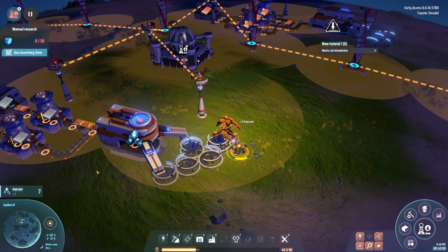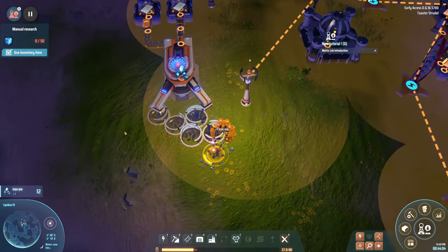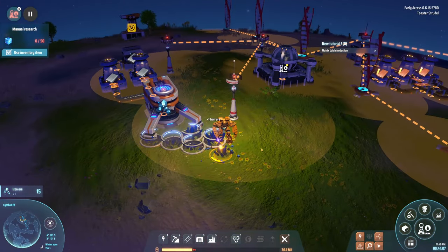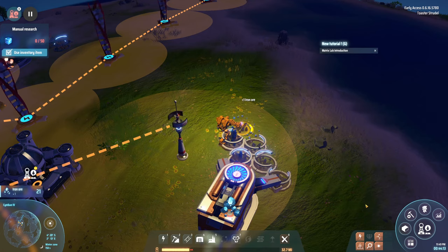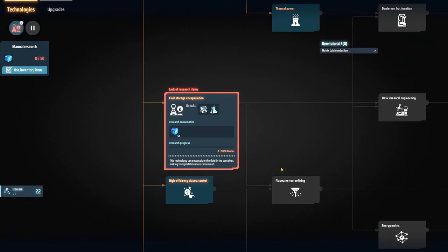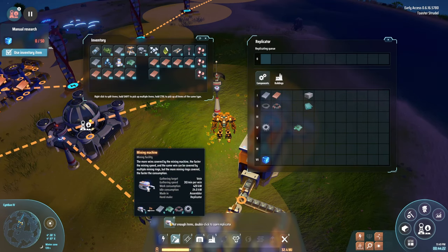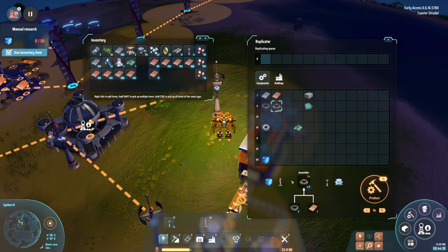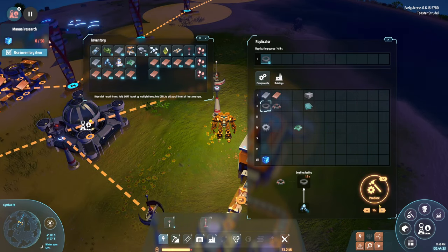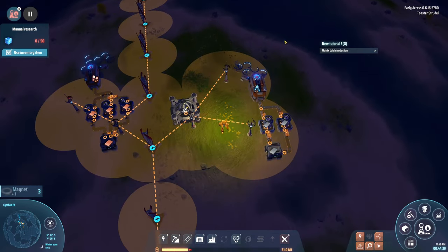I notice the mining machine covers five veins at 30 each: 30, 60, 90, 120, 150 — which isn't evenly divisible if smelters take 60 at a time. I look for my power grid overlay, clicking everywhere. I need those wind turbines — definitely, definitely need more power.